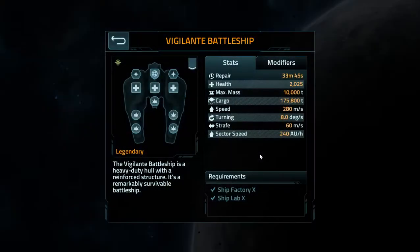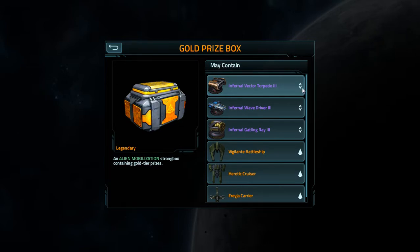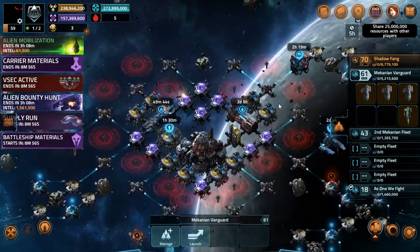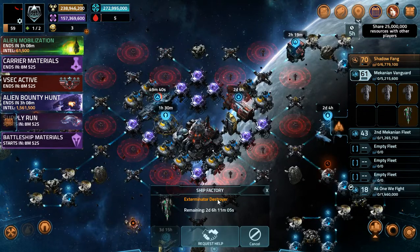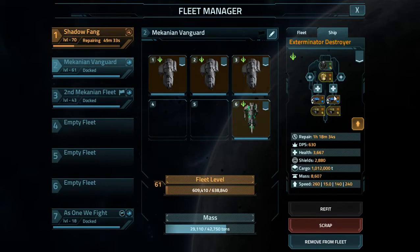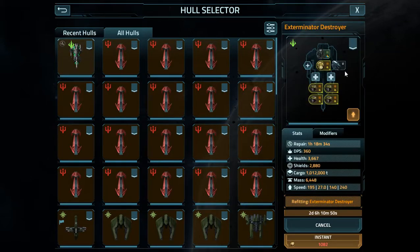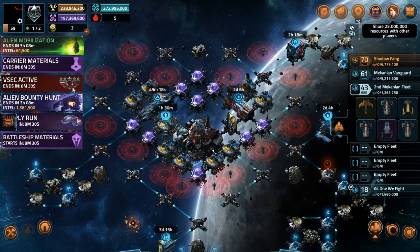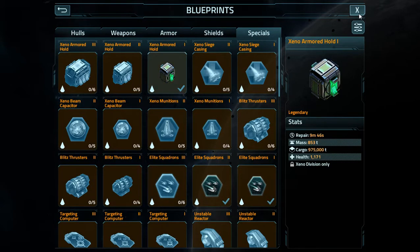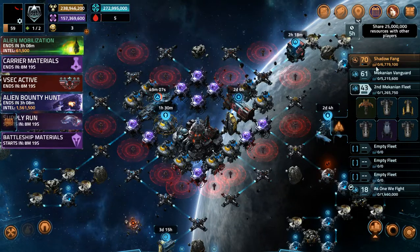I just started refitting an exterminator destroyer with only two weapons to make it identical to the other one - heavy rupture cannons, heavy shatter drivers, a xeno storage hold level one, and fusion thrusters three. That's it, ready to go.